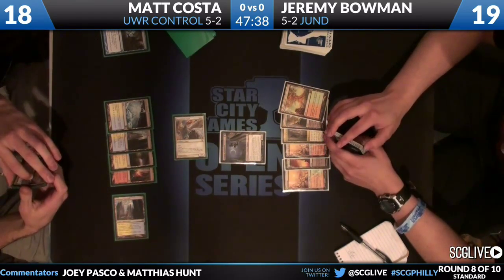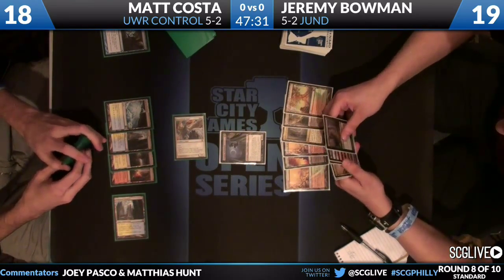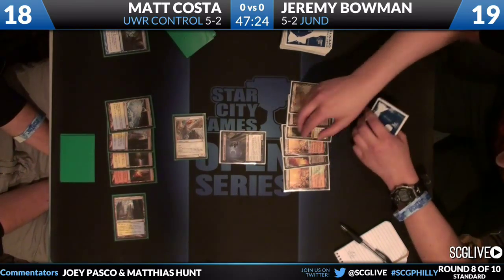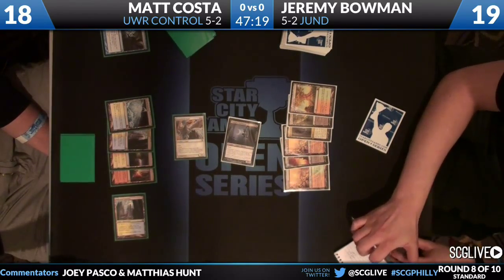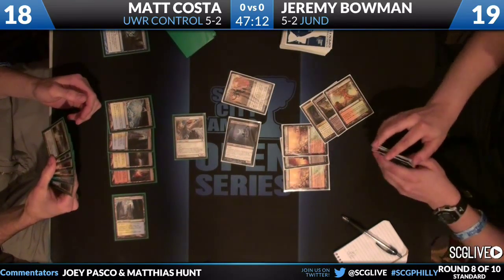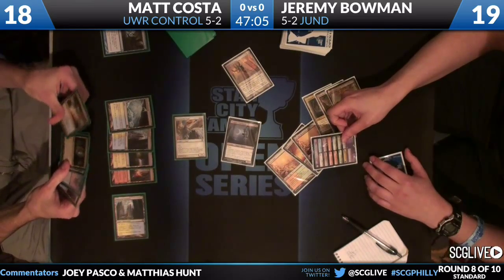Jeremy on his turn - looks like a Tragic Slip and a Huntmaster of the Fells at the very least. He's got the checklist card, probably not Delver of Secrets. Nighthawk gets in for two. I really like how Costa is sculpting this right now - just waiting to get the kill spell for Nighthawk, which is going to force Jeremy to commit more to the board. And there's a Rakdos Keyrune.